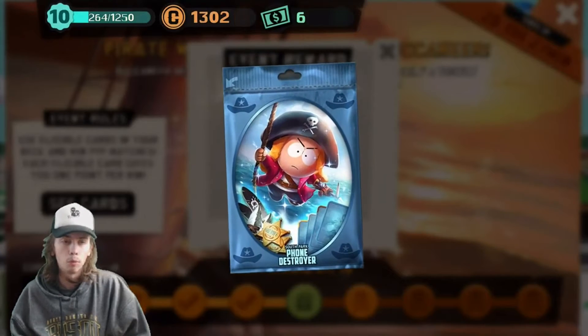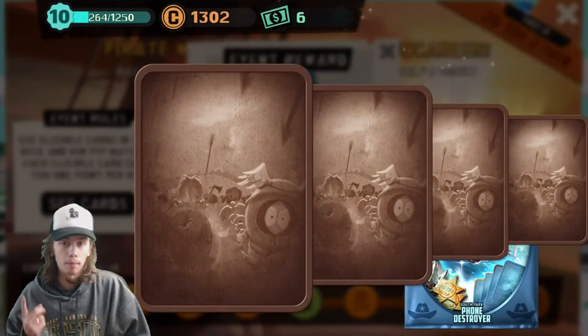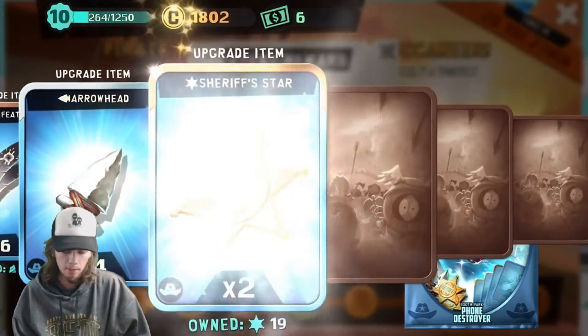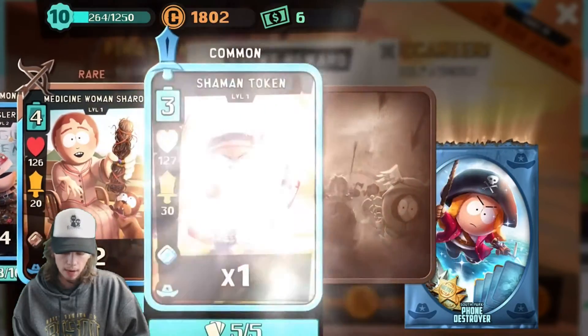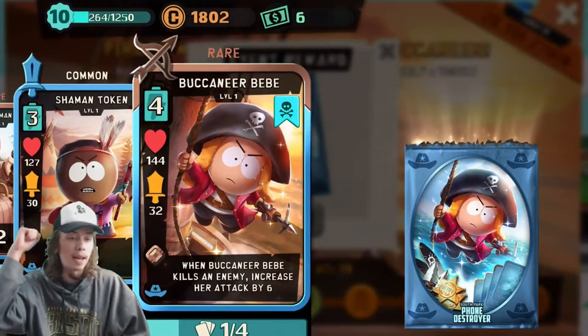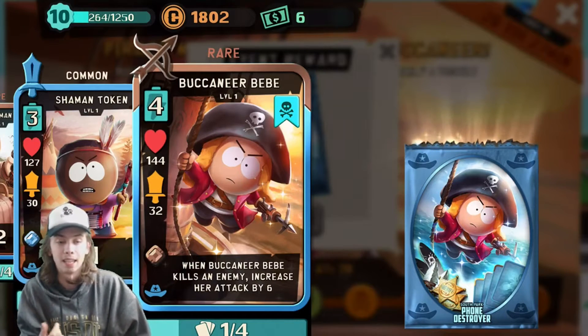Only two more packs to open. By the end of this, I hope we can open the PvP pack and then at least one more pack, and then we can watch some battles. So, Medicine Woman Sharon — not too great. We get a Shaman Token. And then we get a Buccaneer Bebe! When Buccaneer Bebe kills an enemy, it increases her attack by 6.